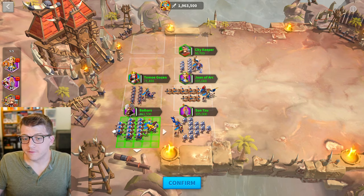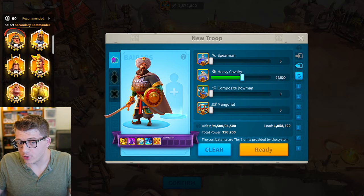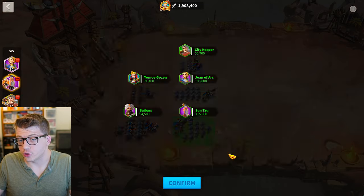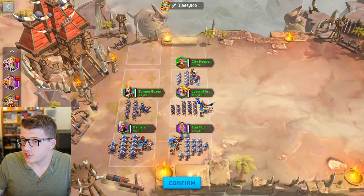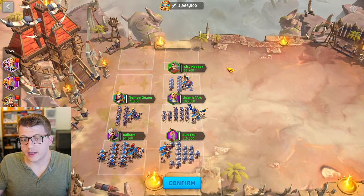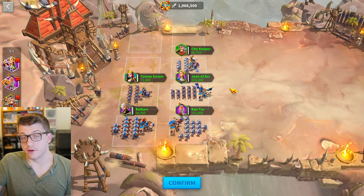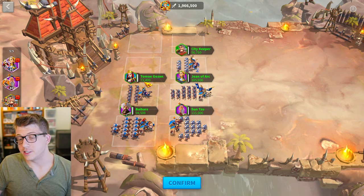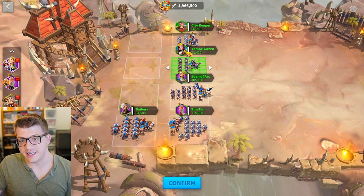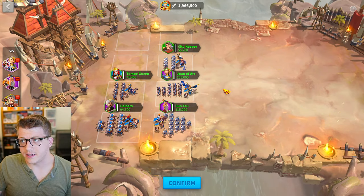An example flexible build: you could remove Ethelflaed from the front line and put her with Bybars in the back row, put Mehmed with Sun Tzu in the front row if you can unlock Mehmed's fourth skill for more troops, and put Kusunoki with Joan of Arc or with Tomo, with Cleopatra moved to Joan of Arc. The primary commanders that matter most here are Bybars, Sun Tzu, Joan of Arc, City Keeper, and Tomo. City Keeper and Tomo are only for Sunset Canyon — do not try to PvP with them, and Joan of Arc is probably not great as a primary for KvK PvP either.